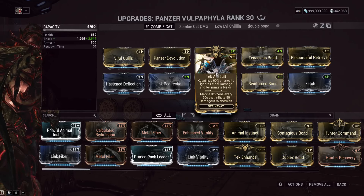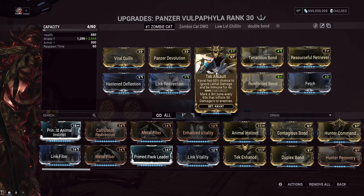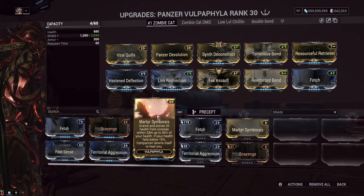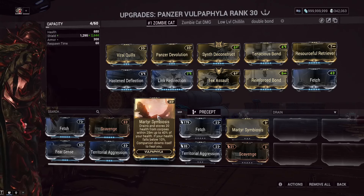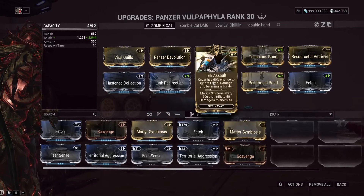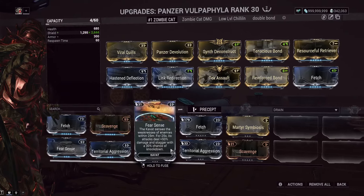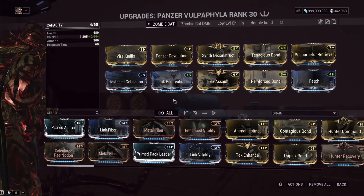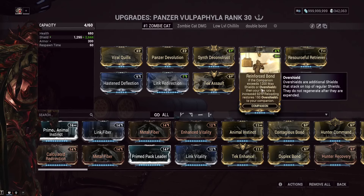Tech Assault gives the Kavat a 60% chance to ignore lethal damage and become immune for four seconds. Since the cat can't be instantly revived with Momentous Bond, having that 60% death-ignore chance is pretty good. This mod slot has flexibility — another option is Martyr Symbiosis, which sacrifices the cat to give you an extra revive when you go down. Tech Assault isn't the best mod but is one of the only good utility options. Reinforced Bond gives fire rate to our Warframe if the companion has enough shields and overshields.